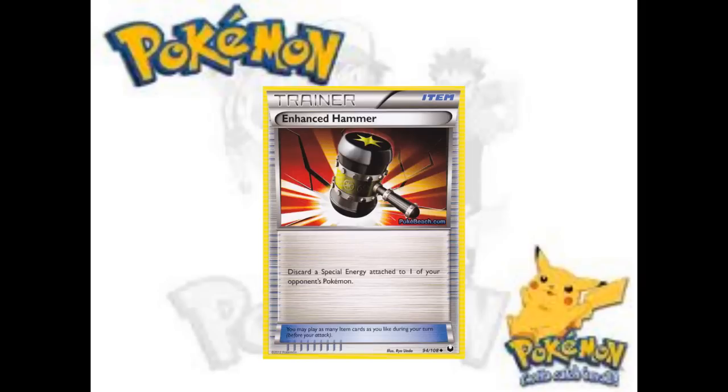Moving on, there's Enhanced Hammer — essentially a Loss Remover reprint. For now, use Loss Remover because there's a very slim chance your opponent is running something like Recycle that can get special energy back from the discard. When Loss Remover rotates, you can run Enhanced Hammer. If you want to run four of each, go ahead. I would run Crushing Hammers before Enhanced Hammer — if you already play four Crushing Hammers, then go ahead and run this too. It's good to know there'll be ways to discard special energies like Double Colorless when it matters.